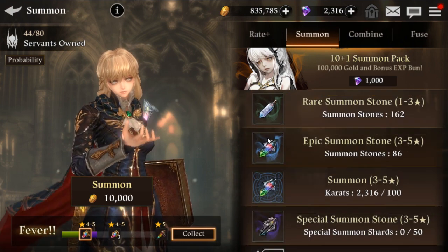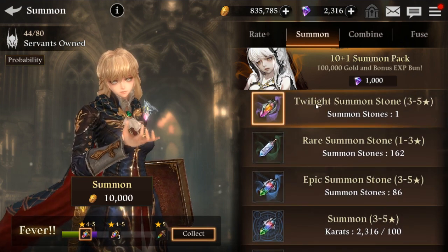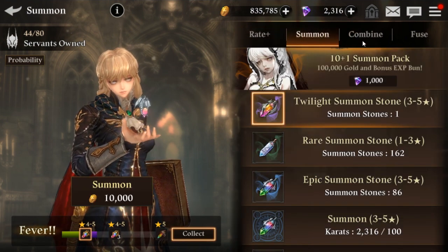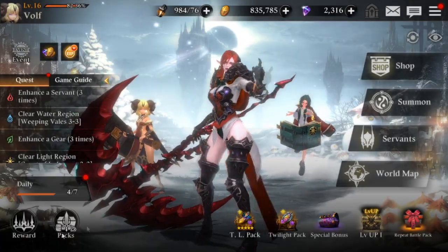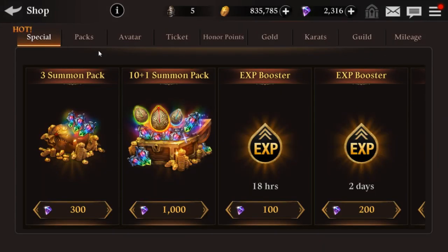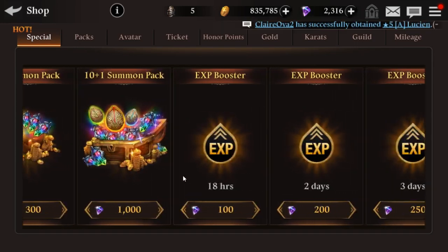We have 86 summoning stones and one twilight summon, which will give me a darker light unit — I'm not sure what it will be. I'm gonna use this 2000 over here and see how that goes. Unless there's something in the shop, I'll label this something other than 100 summons, because I could use it on a pack to awaken instead.